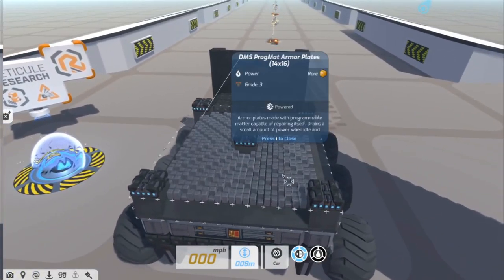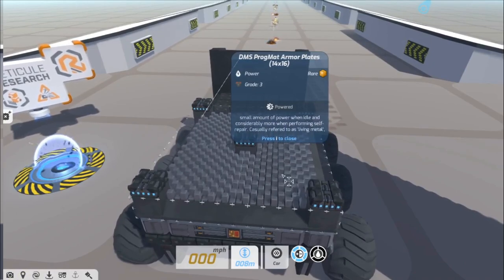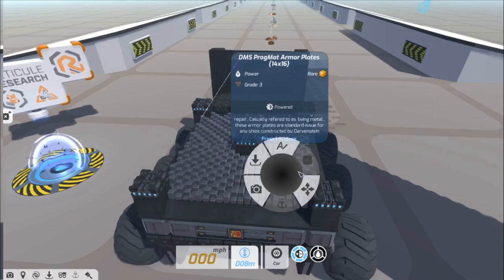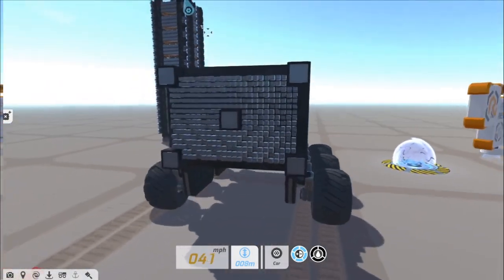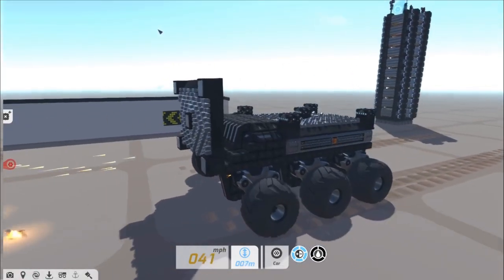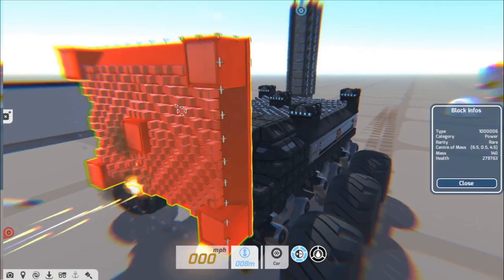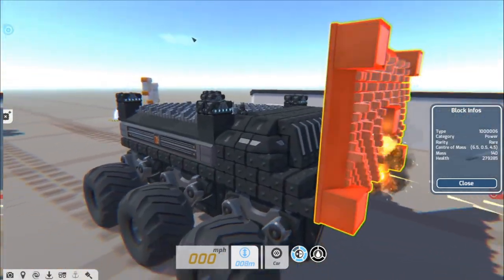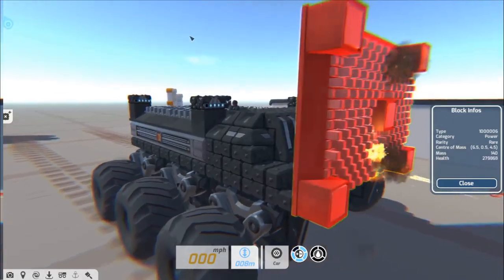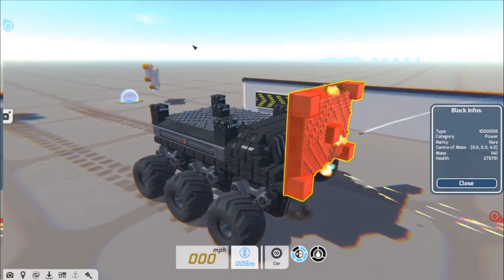Now let's take a look at the progmat armor plates, casually referred to as living metal. These armor plates are standard issue for any ships constructed by DMS. Made with programmable matter capable of repairing itself, it uses a small amount of power when idle and considerably more when performing self-repair. As such, energy storage will be vital to make use of these plates at their full potential.